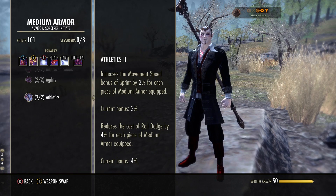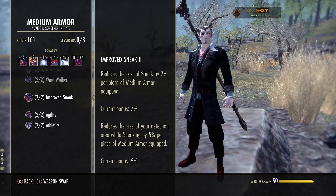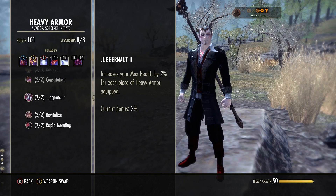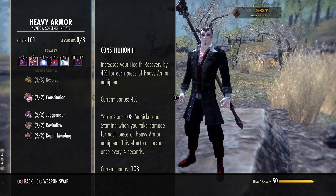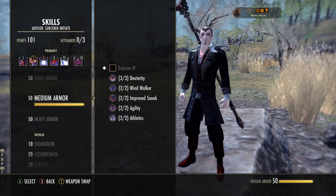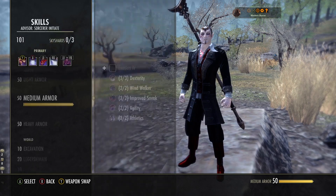We are using one piece of medium armor. You want Windwalker because it increases your stamina recovery per piece worn and reduces the cost of stamina abilities. We're not using stamina abilities, but we do want that recovery because we need to break free, dodge, sprint, and all that good stuff. You'll also want Athletics, which increases your movement speed while sprinting and reduces the cost of dodge roll. And Improved Sneak — this reduces the cost of sneak by 7% per piece, and reduces your detection radius. We are going to be sneaking occasionally. One bonus from medium armor plays alongside the role of the vampire very well.